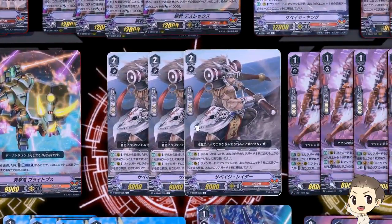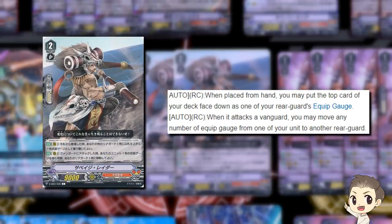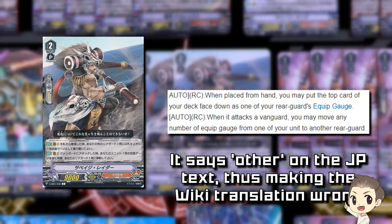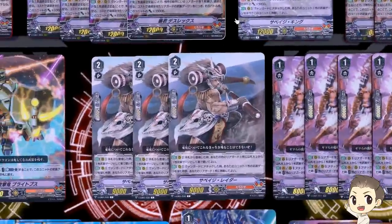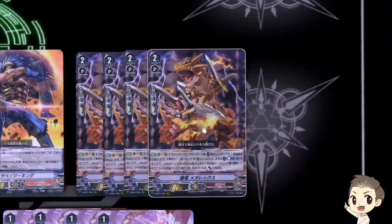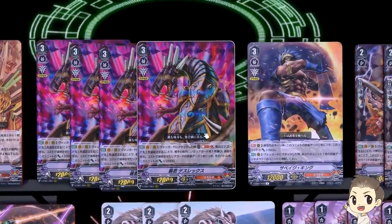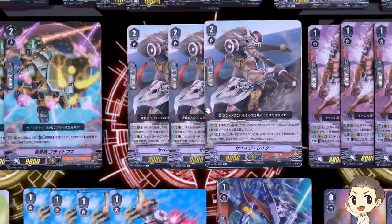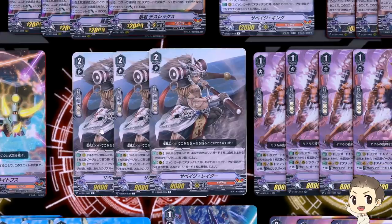I play three Savage Raider — I tried four and I tried none, but three is a nice number. His first skill: when you call him from hand, you can choose one of your other rearguards and put a gauge from the top of your deck to that unit. He supplies gauge and can put it to any other unit — not himself. His second skill: when he attacks the Vanguard, you can choose one of your units and take all gauge from that unit onto another. Similar to Savage King, he transfers gauge around, letting you give more gauge to Megarex for power, more to Savage King, or put gauge onto something you're going to retire with Deathrex — so there's a lot of interaction, making this deck very interesting.